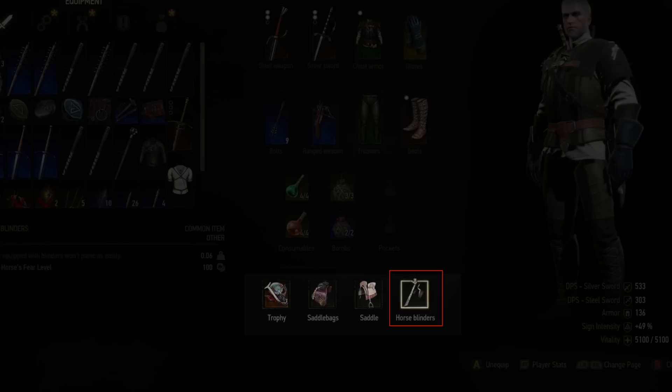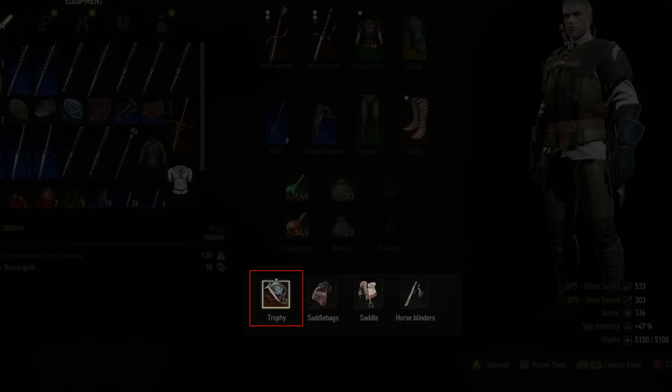Horse blinders will make sure your horse doesn't get scared by enemies as quickly. A saddle will give your horse extra stamina. Saddlebags give you extra inventory room and trophies are won by killing certain enemies — each has a different buff.